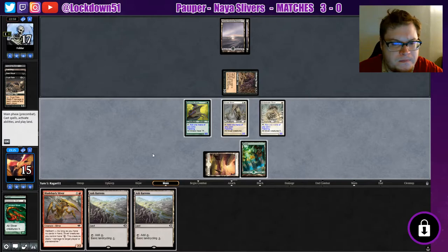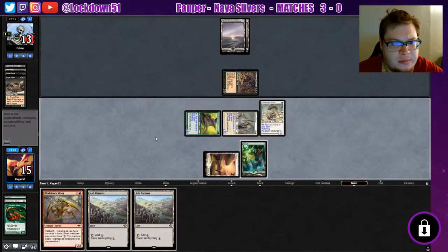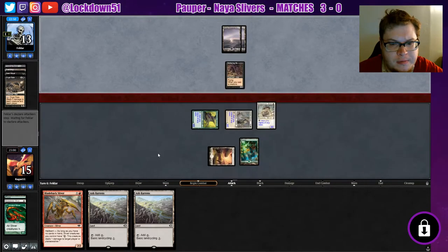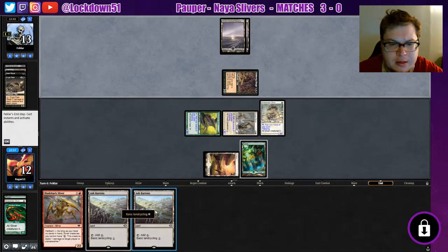We'll keep playing out our creatures. Could try to go hellbent, could play out an Ash Barons and cycle our other one. I think I'll attack in — we'll start racing. I just can't forget to do my Ash Barons next turn. We're going for it, we can race all day. Looks like they're out of stuff to do.